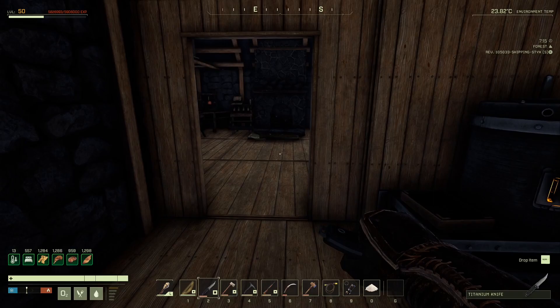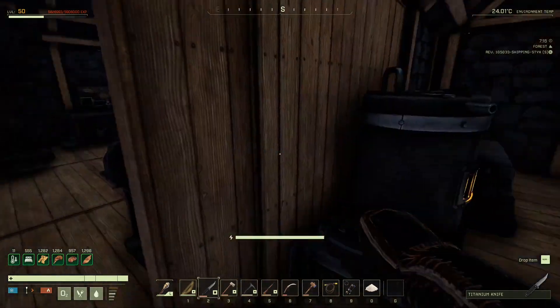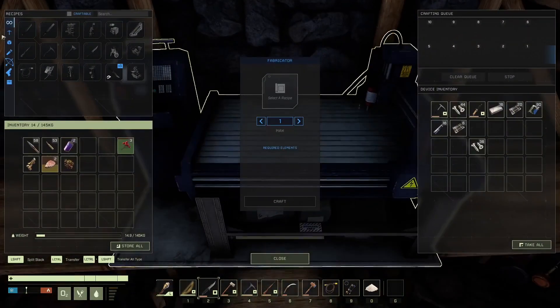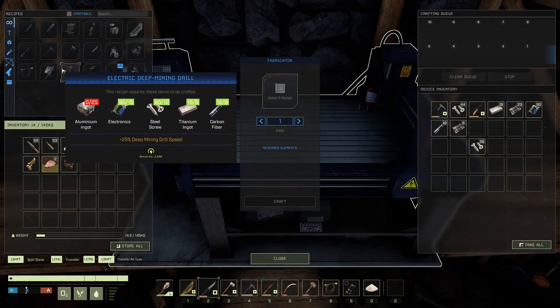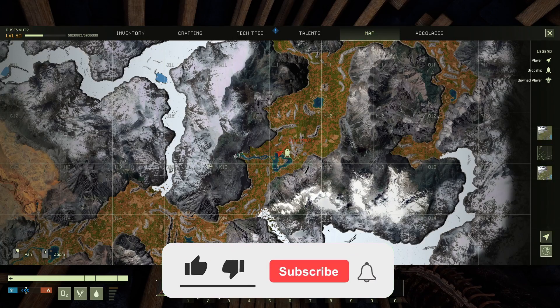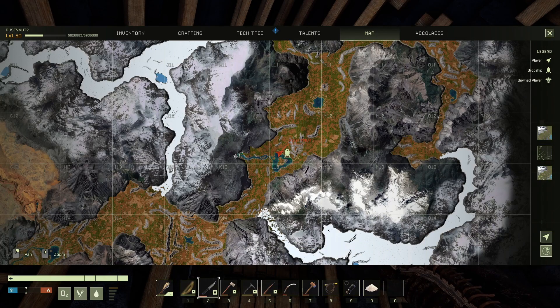Thank you all for joining me and welcome back to Icarus. We've actually got enough electronics to get two of these and two of these. I had a little scout around and there are actually some closer ore deposits we can utilize - there's one over here which is copper, one here that's gold, and another one that's gold.